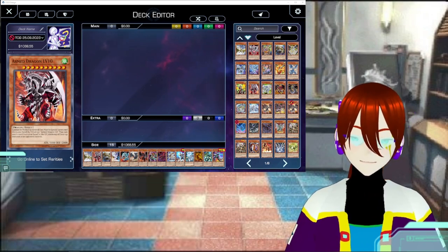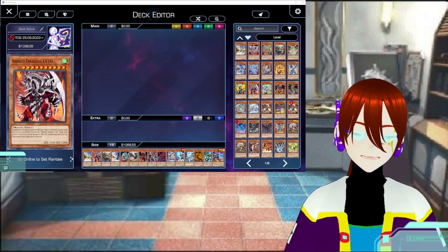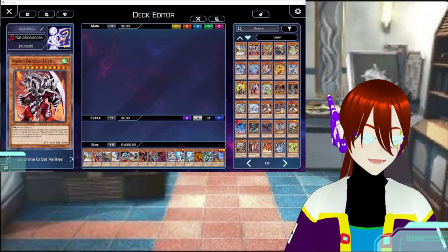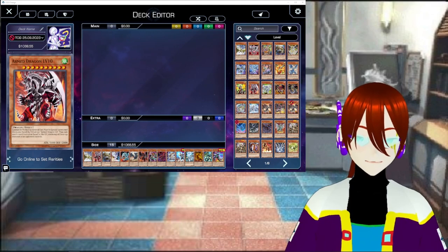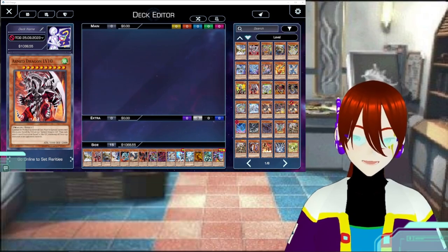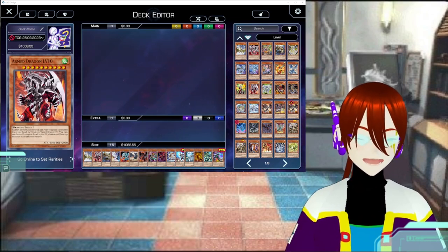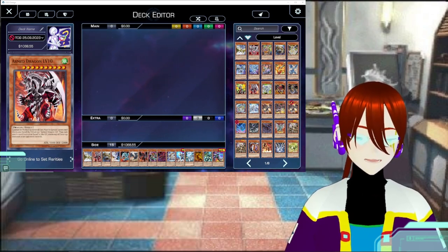What qualifies as a glass cannon? A brief explanation is needed. One: the dragon must be level 6 or higher. Anything below 6 is not worth it. Next, obviously, the overall monster must be an effect monster — can't be normal or any other type, as some of those already count as glass cannons in themselves. Other ones are not basic effect monsters.